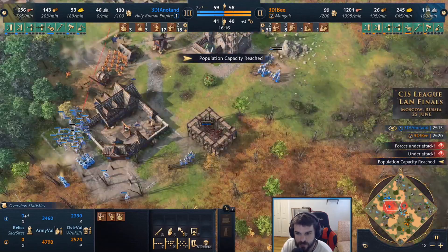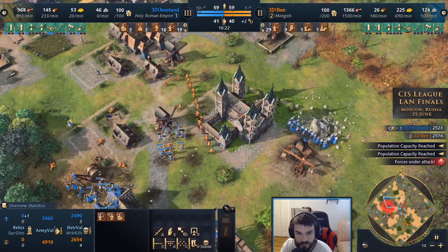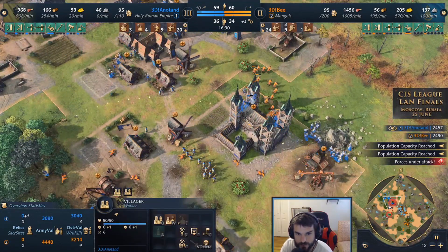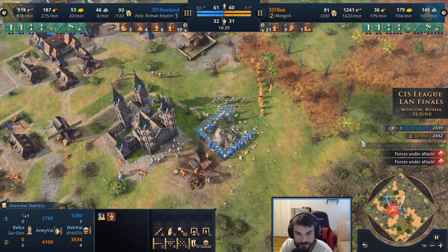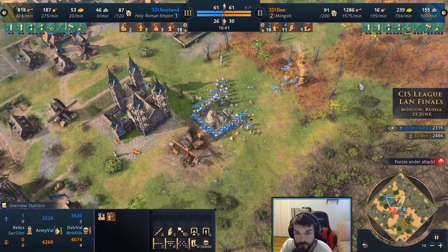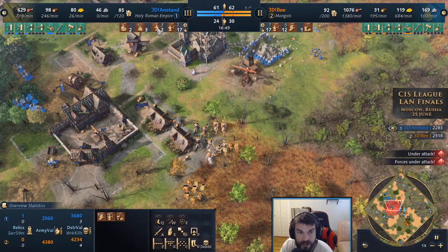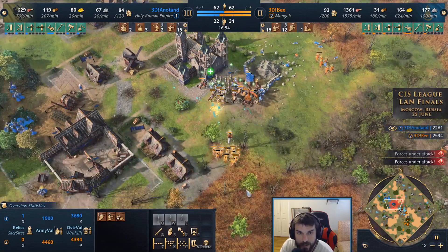Now the spears, men-at-arms, and archers on the other side press forward. Annatan might not be happy with this fight but it's better than anything else he can take — he's got TC support, archer support, and spears as an annoying front line, with a couple extra men-at-arms popping out. It looks like he might drop a keep given all those villagers on stone. But the keshiks are pushing forward and where the spear mass was — 17 spears for annatan is now down to two, all sniped out. That's the micro from 3db.